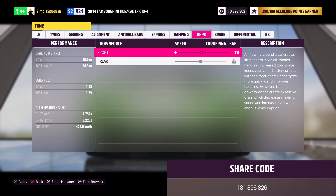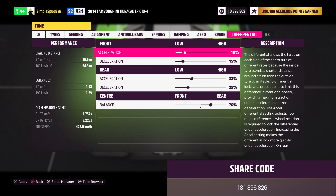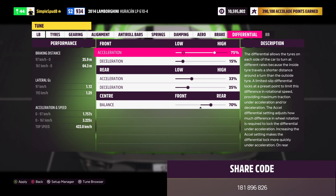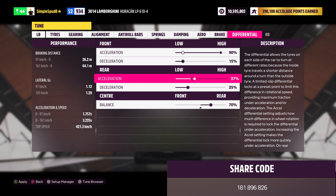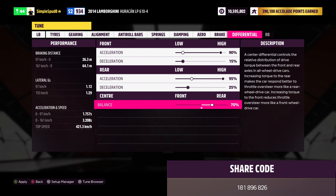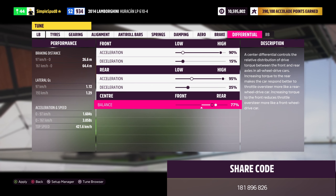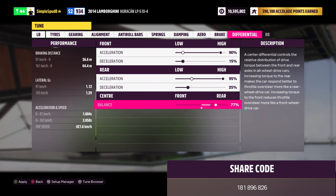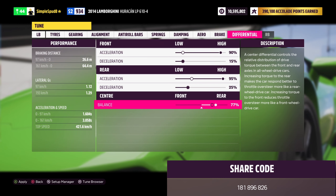Next is dampening. For your front rebound stiffness set this down to 1.7, then the rear will be set to 3.6. For the bump stiffness, set the front up to 9.5, then the rear set to 10.8.